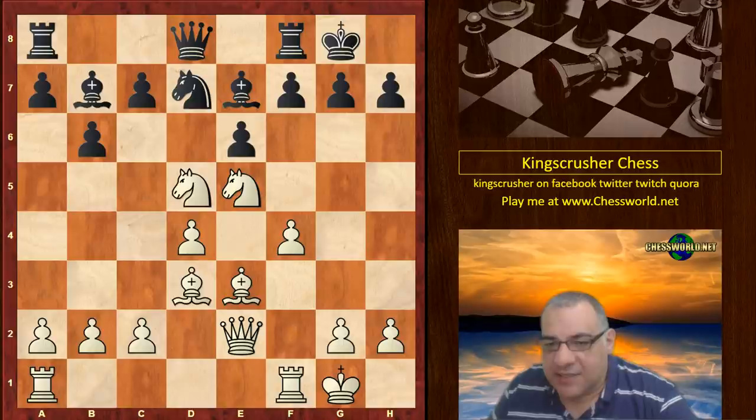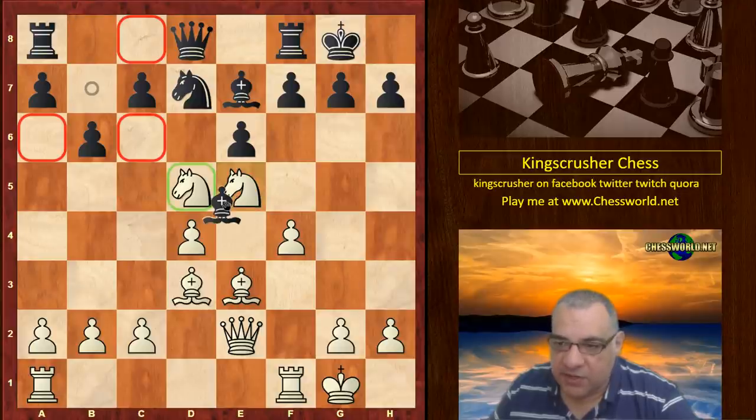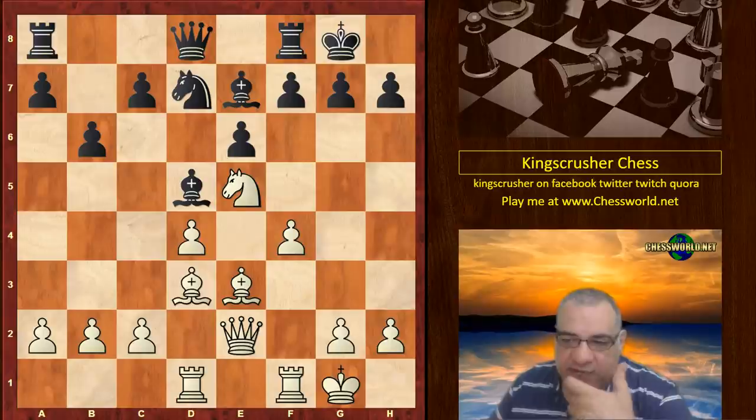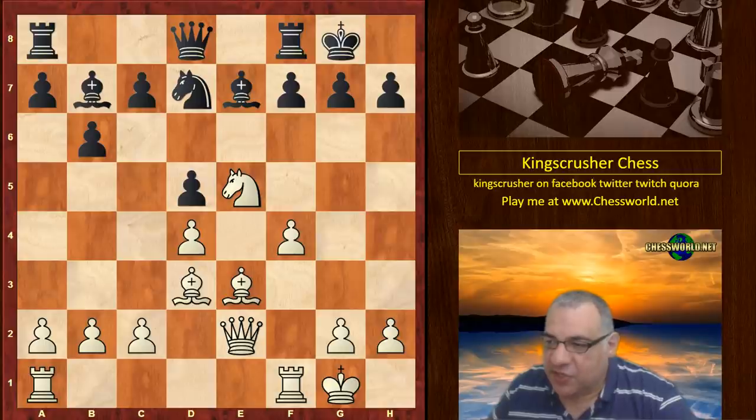This is an interesting decision — it blocks that bishop. Exd5 or maybe Bishop takes d5 could have been considered. Let's have a quick look: Bishop takes d5, but is there a problem with it? Maybe white's better anyway after Rd1, and that bishop is a target. So anyway, this blocks in the bishop, which means the f3 square has become available, and Steinitz makes use of that immediately.